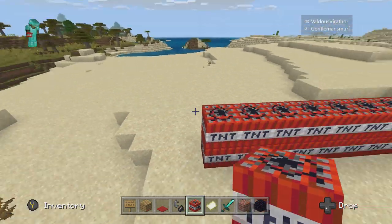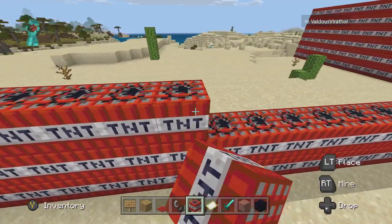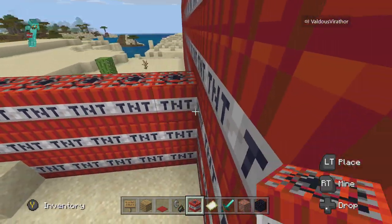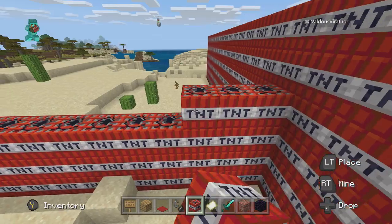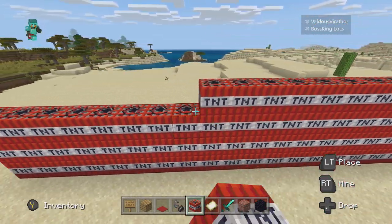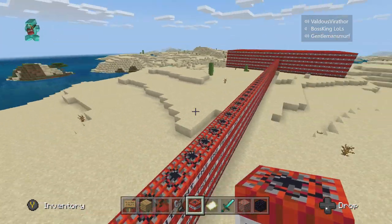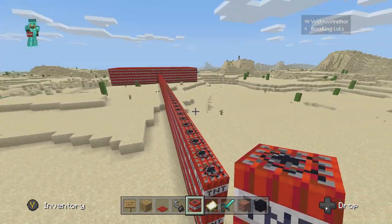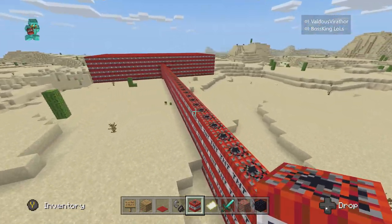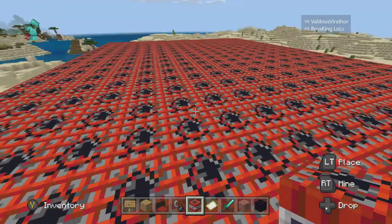Big ass red thing. Here's the light. Light it all the way over here. See this beach? Light one over here. It should set all these ones on fire and hit this beach.